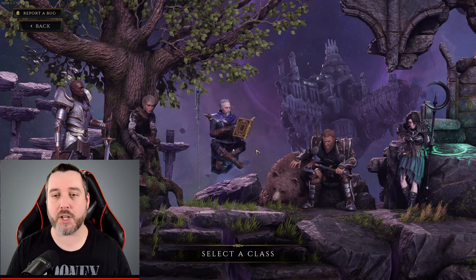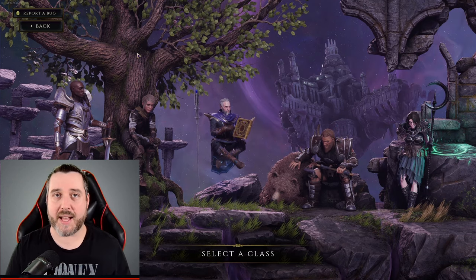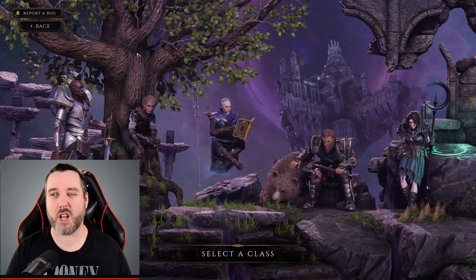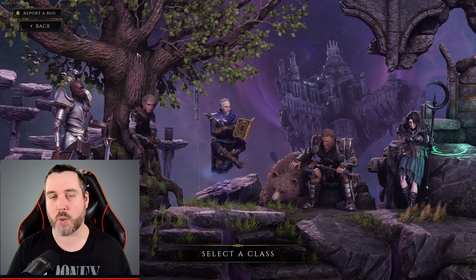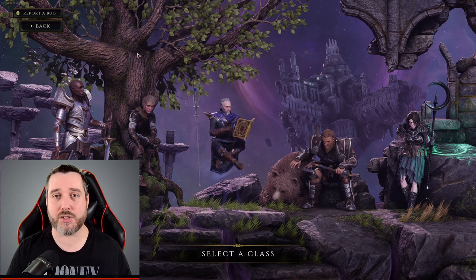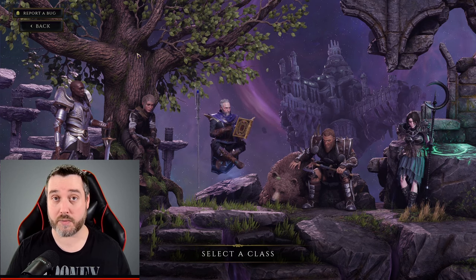When you get started in the game, you're going to have your choice between five different classes, and each class will have three different mastery classes. The class that you pick initially is final, like most ARPGs, and you will play as that base class up until close to level 20 — it depends on how fast you progress through the storyline. When you pick your mastery class, that class is also final. Your skills, abilities, and specializations are not final, but your class and mastery class are. So make sure you choose wisely.